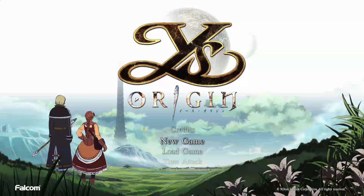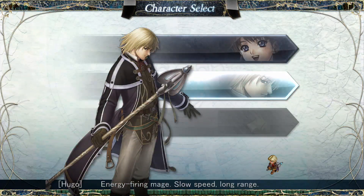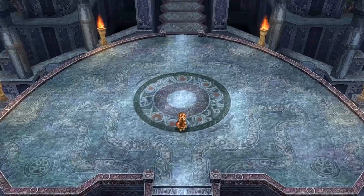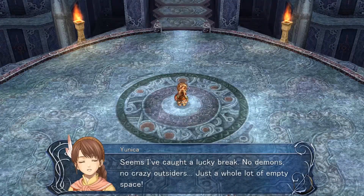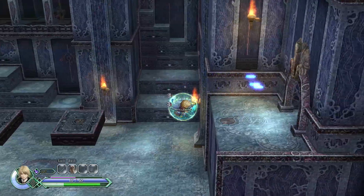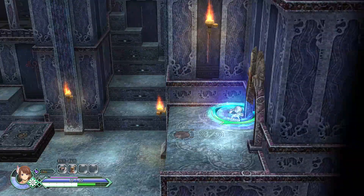When you actually start the game, you'll have to choose between two characters: Unica and Hugo. For your first playthrough, I would recommend Unica, even though she's dumb as a rock. But hey, at the end of the day, it's up to you. No matter which one you choose, the progress will be pretty similar, but they do have different abilities, so that's nice.